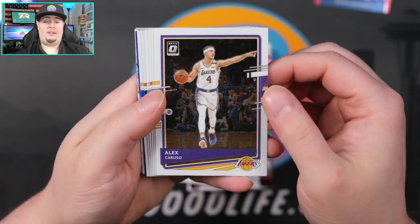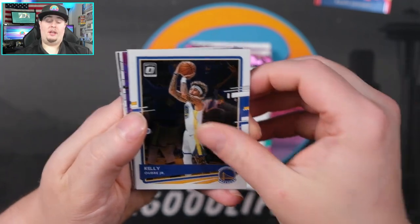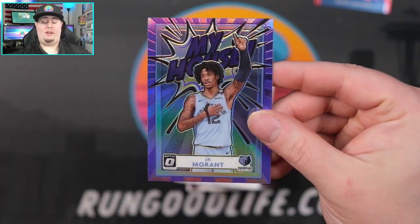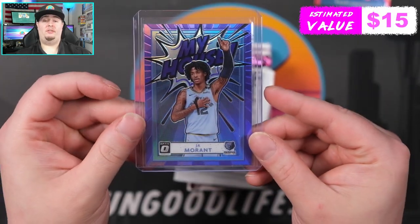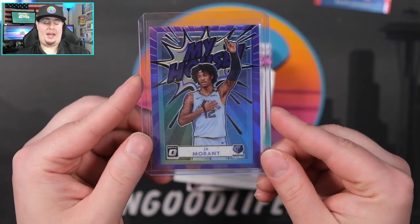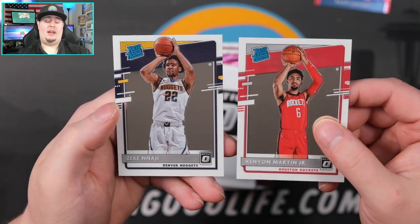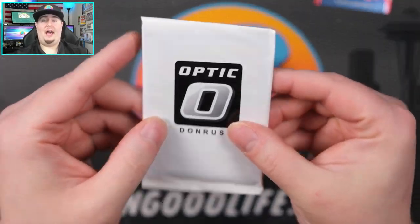No checkerboards, no oranges, no pinks yet — a little unlucky there. Maybe we can see at least one before this box is over. We've got the Goat carousel, Devin Booker, Kelly Oubre Jr., and Rajon Rondo. Then a My House Ja — going straight to the PC, he has been tearing it up. We also have a base My House Ja — that's going to be a My House purple. The big chase in cellos is pinks and oranges of the inserts. A pink My House Ja would fetch a pretty penny. Last year I hit a Gold Tatum and sold it for around $400.